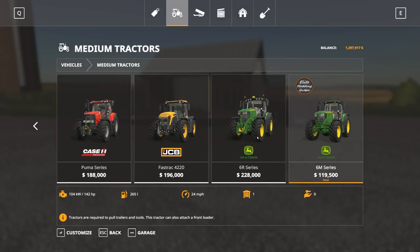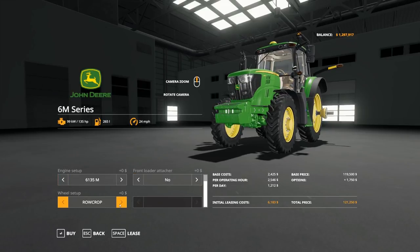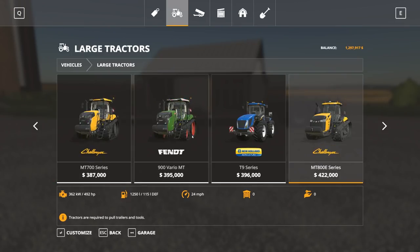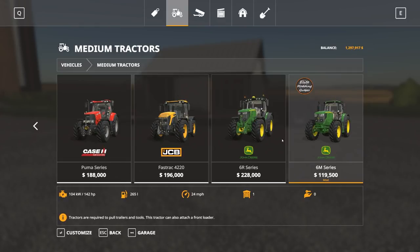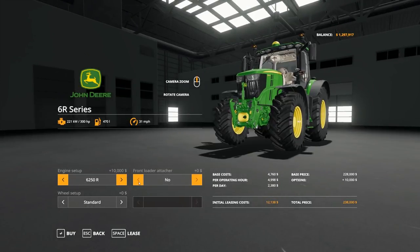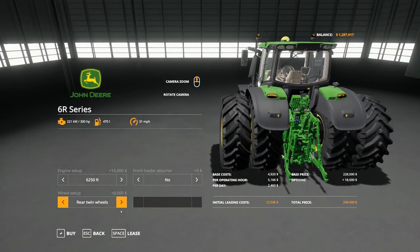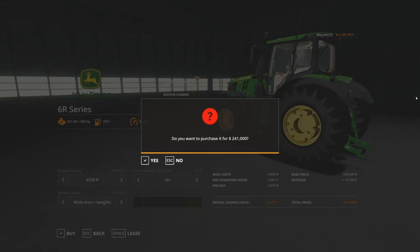We already got the 6M. Let me show you guys the 8R U.S. version real quick — that's what it was. We'll pick up a 6R here, trick it out. We don't need a front loader on it because we already have one. We'll just do wide tires and weights — that'll be pretty good for what we're going to be needing it for.